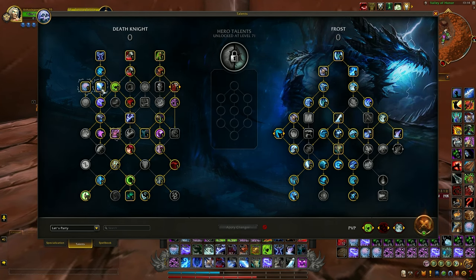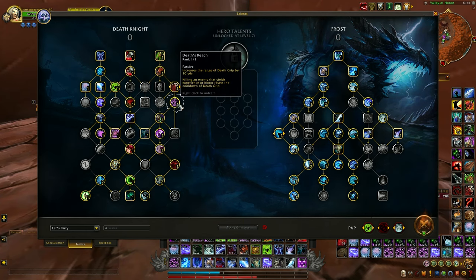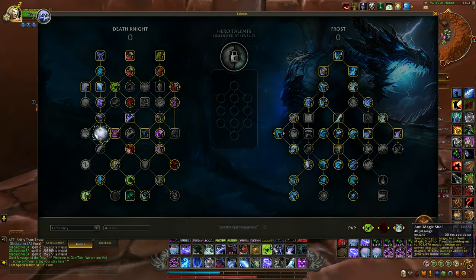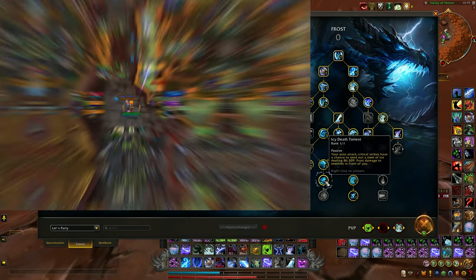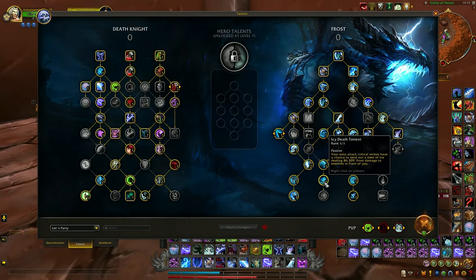On the last side we have pretty much regularly our CC: Sacrificial Pact, longer Death Grip to grip people who are far away, Death and Decay slow for AOE bursting — necessary so that we slow enemies in one place when we grip them. Gloom Ward absorbs have a bigger effect on us. AMS is basically stronger if you use it. I use Icy Talons even for two-handed builds because it means you get more chances to get Killing Machine. We have Smothering Offense which increases two additional stacks for Icy Talons, and Icy Death Torrent gives a bigger chance to proc Killing Machine — a very good combo even for two-handed.